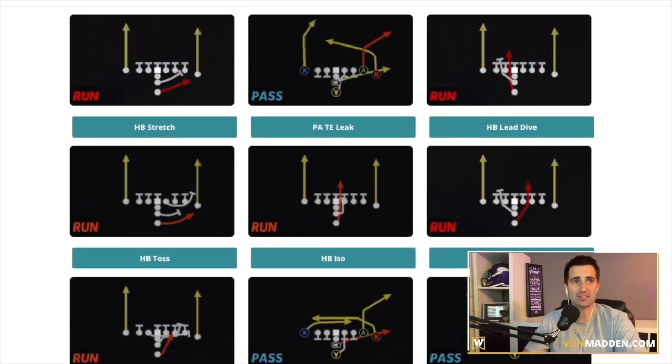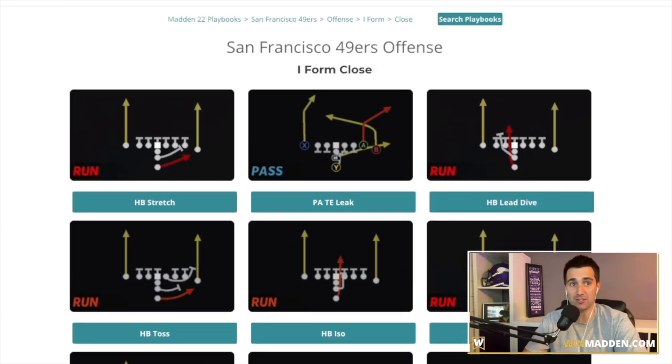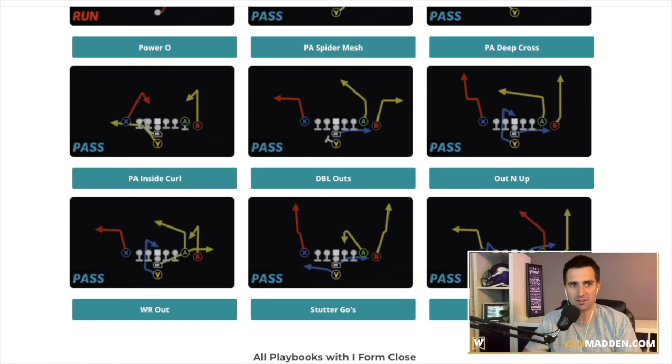They also have stretch, ISO, and dive — they've got very good run plays out of this. If you're familiar with Madden 20 or Madden 21, before they had all the user rush stuff going on in Madden 21, this was one of the best formations in the game. Early in the year, even if people are still able to user rush, users are not going to be 99 speed, so the user rush is going to be slow. And with the new true motion in Madden 22, user rushing is just much, much more difficult.